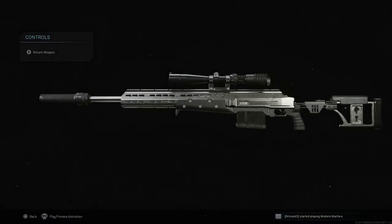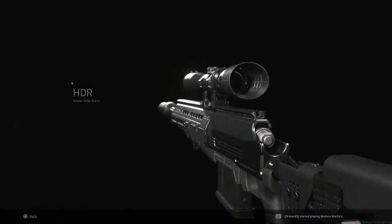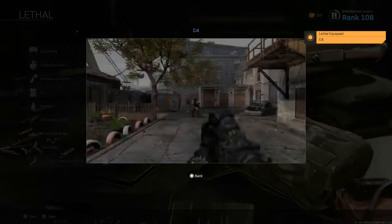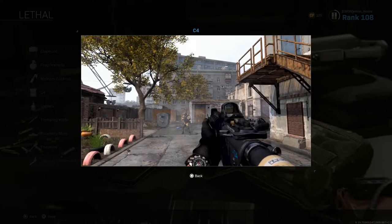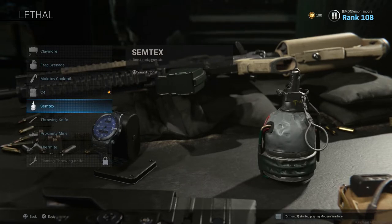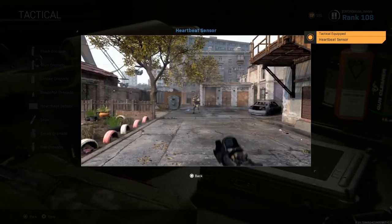For lethal gear, I carry the one and only C4. It is definitely a must-have — you can take out vehicles with it and you can take out people with it, so it does double duty. The hardest part for me is honestly remembering that I have it, so I can use it in encounters instead of just shooting. But I always carry it with me.